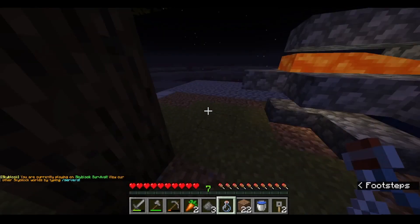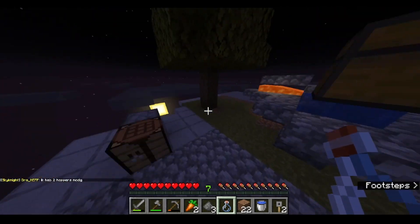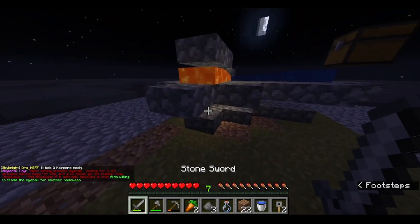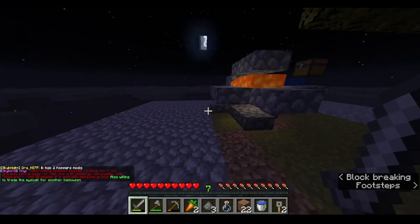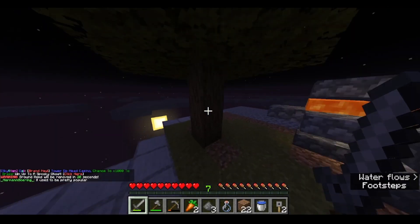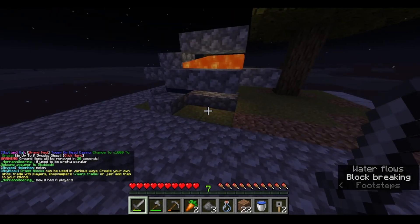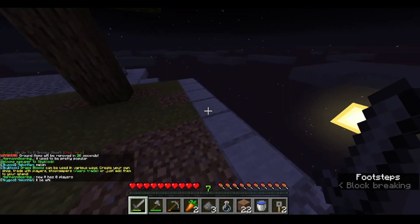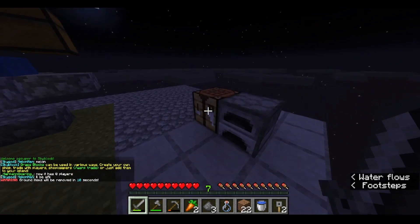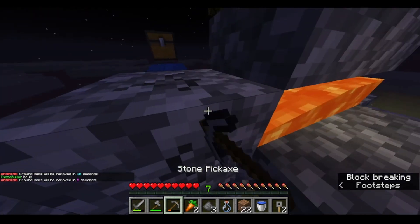Hey, what's going on guys, it's Lemnest Husky here with episode 2 of Skyblock. I did a ton of work off-screen which I said I wasn't really wanting to do, but I did. First things first, I decided to expand the island and put out the dirt. I'm going to switch all the cobblestone slabs to smooth stone slabs because it gives a bit of a nicer feel.